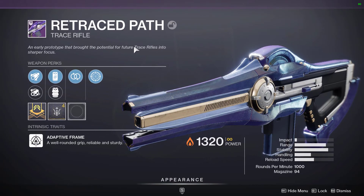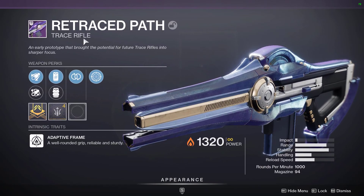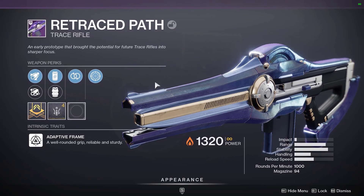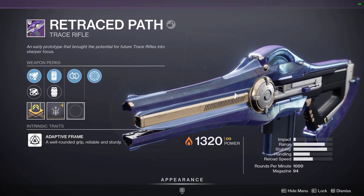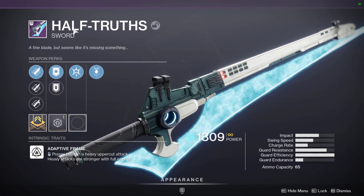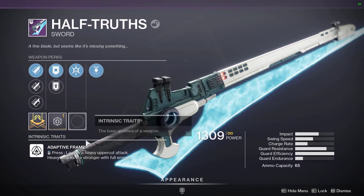Some of the weapons you will get will be the Retrace Path, a new Trace Rifle. This is a Legendary Trace Rifle — the first one in the game — and this one is actually from Halo. The next weapon you will get is the Half Truths. This is another sword that is actually from Halo.